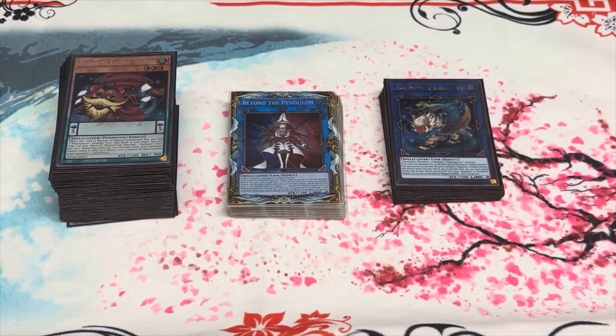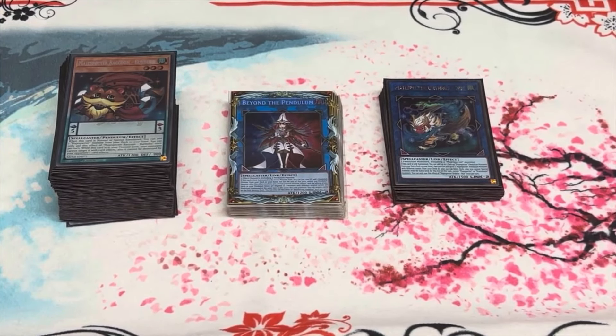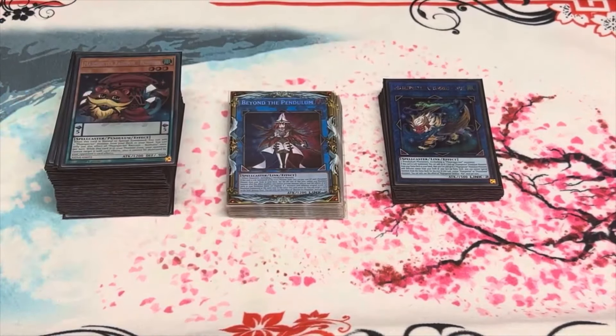Round 2, I played against Kastor and I lost because in game 3 I forgot to activate Seeker Village — but it is what it is. Round 3, I won the dice roll and beat Gold Pride Punk.